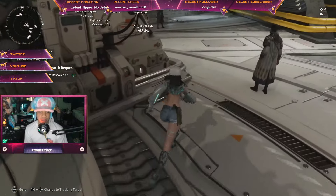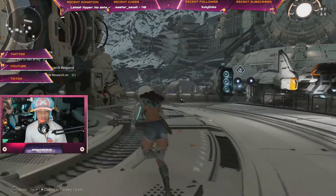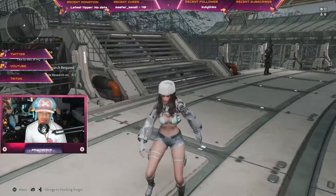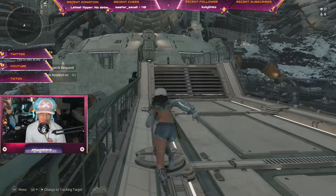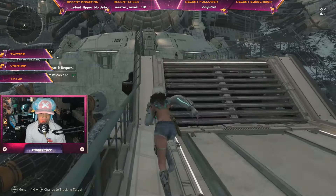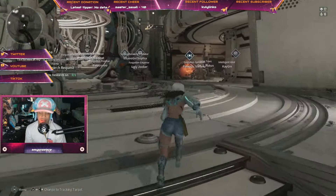Hello everyone, welcome back to the channel. For today's video I am in The First Descendant going over Luna's outfit that I am wearing — this is basically a fashion video, like I do in Warframe. I wanted to try this in The First Descendant because the skins seem cool. The skins are pretty expensive though, so don't expect me to do this a lot. Spending over $20 to $50 on skins in a video game is really ridiculous, but I really wanted this one.